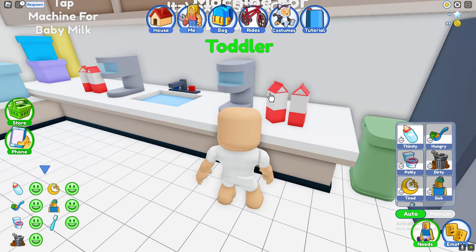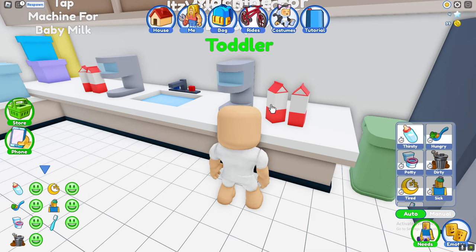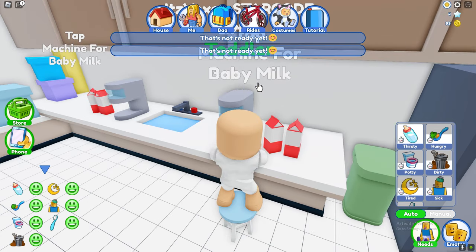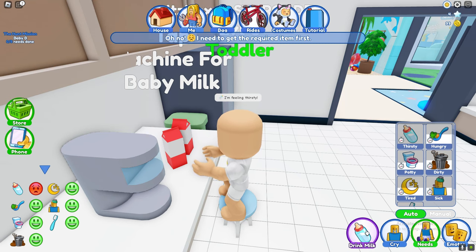This is the easiest way to get the badge. We need to get five needs done. As you can see, we currently got one, two, three, four, five, six, seven needs — we just need to do five. So apparently we are thirsty; let's go ahead and get some milk and start drinking it.